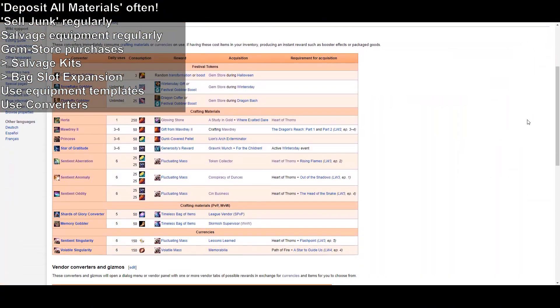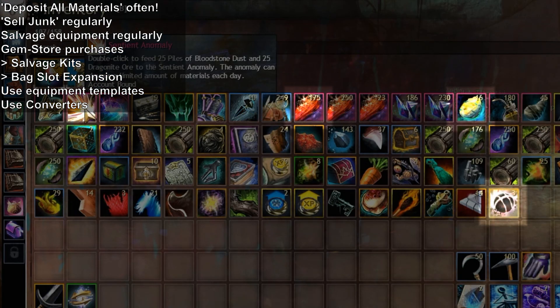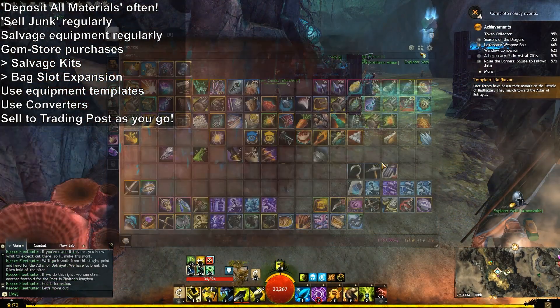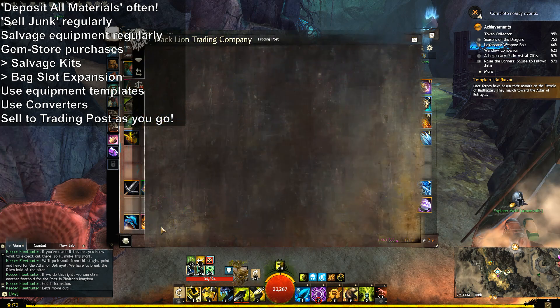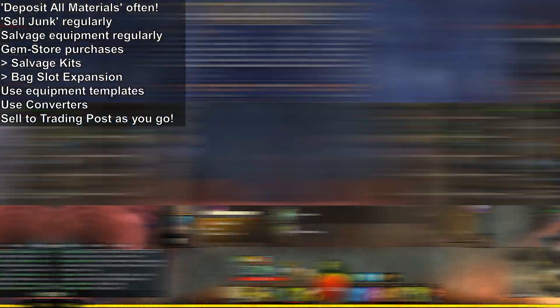Look into getting some converters — these are items that will consume extra ascended materials in exchange for materials and trophies daily. After a while, I promise you'll have way more bloodstone dust than you can handle clogging up your bags, so this is a great way to reduce it without wasting it. And finally, you can sell to the trading post from anywhere — you don't have to be at a vendor. I recommend selling stuff or at least checking its value as you go from anywhere.